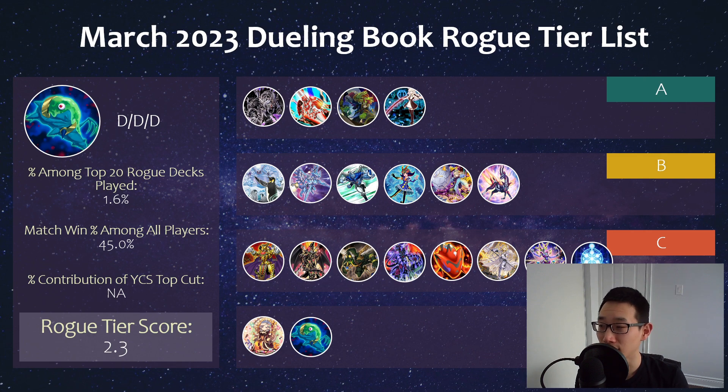And then lastly we have DDD. Unfortunately win-percentage-wise, 45%, not too high. It's really fallen down hard since that one YCS where it got a couple of tops because of that new support. I'm not quite sure how the deck is now since that format. For those of you that play DDD, let me know how you feel it performs in this current format. As a rogue option, it might be a little bit hard to recommend just because it's known as a very complicated deck, though the new support with the Gryphon made the combo lines a little bit more streamlined. Maybe if you're looking for a new rogue option, you could start with something simpler to play.